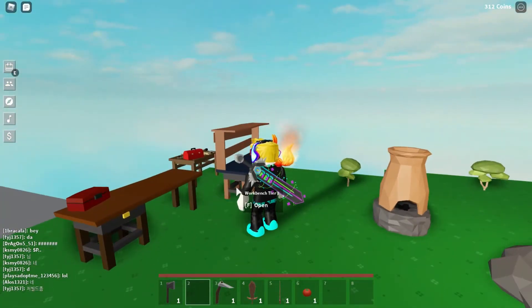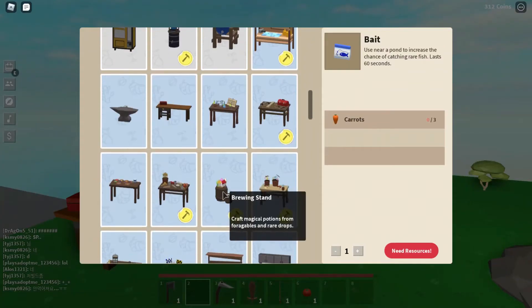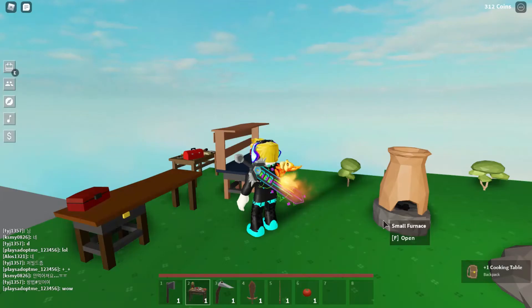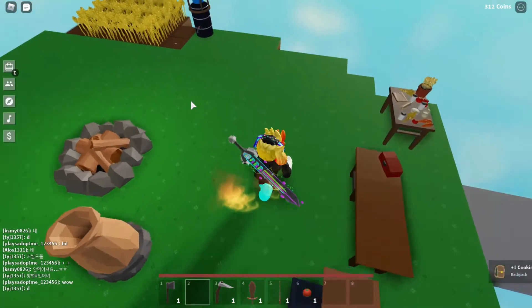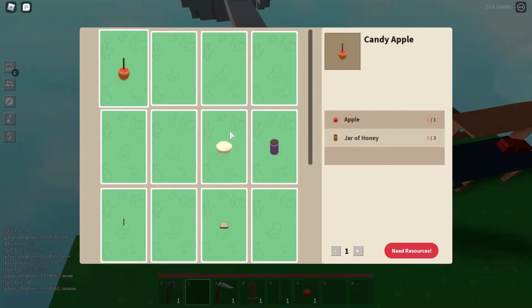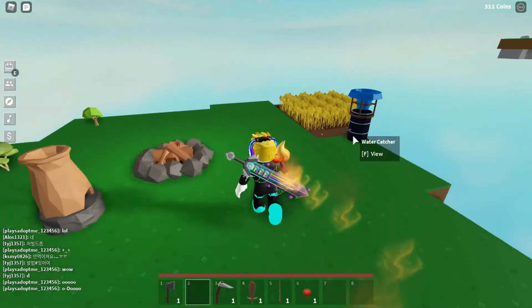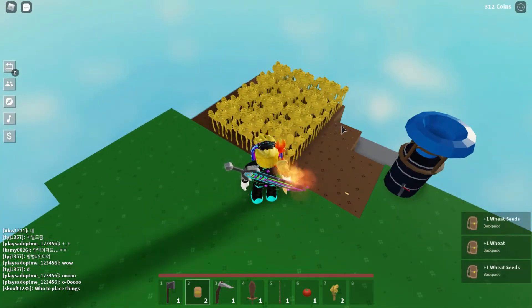At the workbench, you'll need to gather all the materials. I'm crafting the cooking table and placing it wherever you like. To make dough you'll need wheat. I've already grown my wheat so I'm harvesting it now.